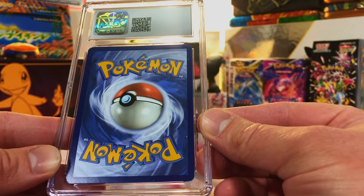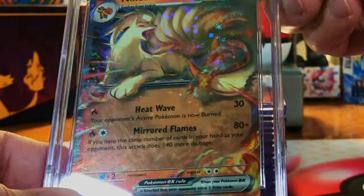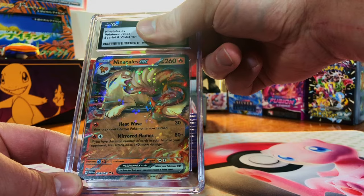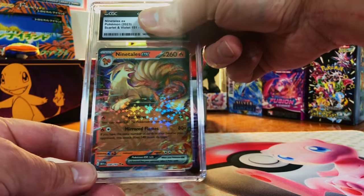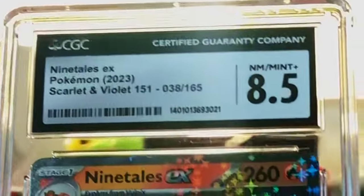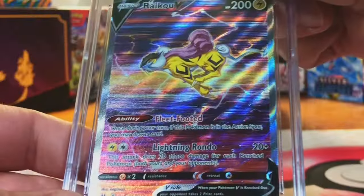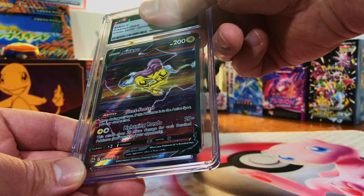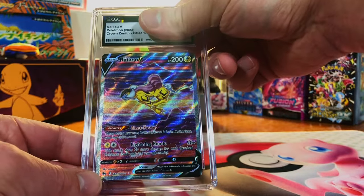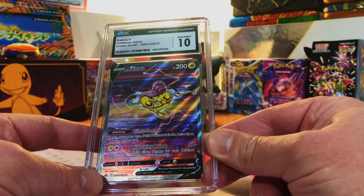Looks good, very minor edge whitening, centering's pretty good to me. Ninetales EX from 151 — I'm going to guess 9, 9.5 because there is a little bit of centering issue. But what in the world — I'm not going to try to figure that one out. Centering is off on the Regidrago V Alt Art from Crown Zenith — super nice, looks great to me. I'm going to go 9, 9.5. Gem Mint 10 — nice!